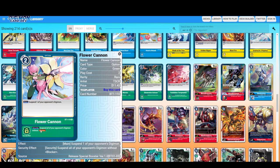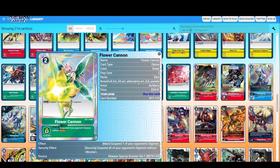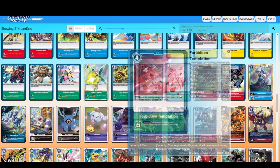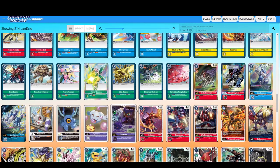Suspend one of your opponent's Digimon again. Flower Cannon — suspend all of your opponent's Digimon without Blocker. This is the alternate artwork — it looks so good, guys. Giga Blaster — suspend one of your opponent's Digimon, or two of your opponent's Digimon with 5000 DP or less; you choose. Activate this card's main effect — this card is really good. Dimension Scissor — one of your Digimon gains: when this Digimon deletes an opponent's Digimon in battle and survives, unsuspend. Until the end of your opponent's next turn, one of your opponent's Digimon cannot attack or block. So your opponent's Digimon don't unsuspend during their turn. What's wrong with the green deck?!